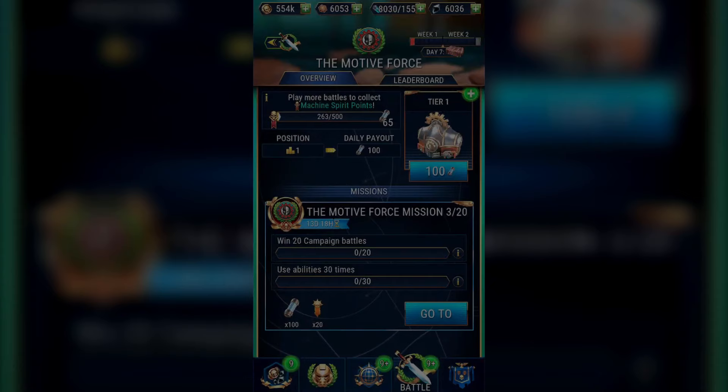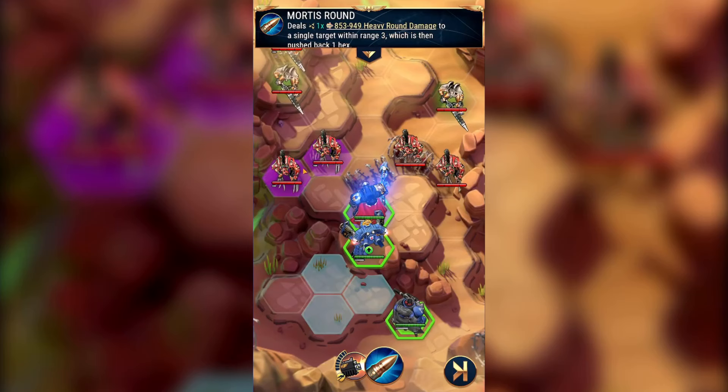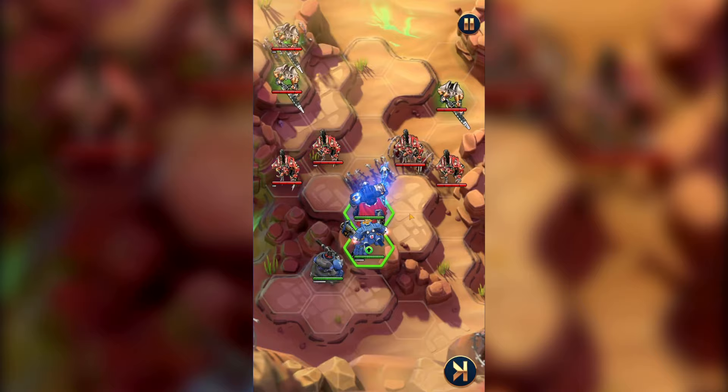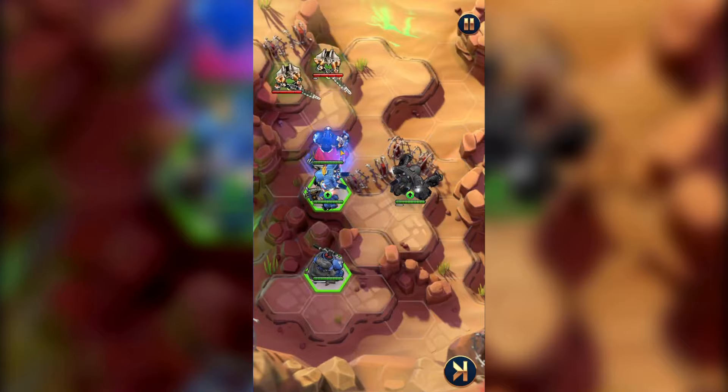Once you've raided your 5 missions, claim your rewards and go on to Mission 3. In Mission 3, we have to win 20 campaign battles and use abilities 30 times. I just play through the campaign battles making sure I'm always using my abilities. You could use an Onslaught token, but I think they're more useful elsewhere. The early Indomitus missions are well worth playing through here — they are quick and cost little energy.